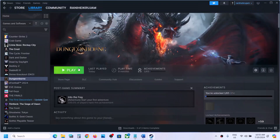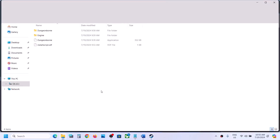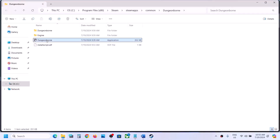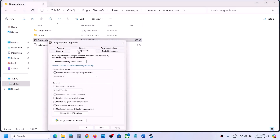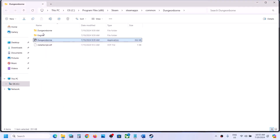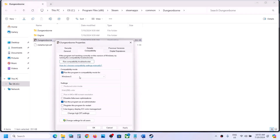The next step is to run the game as an administrator. From the game installation folder, make a right-click on the game, select Manage, then click on Browse Local Files. It will take you to the game installation folder. Make a right-click on the game exe file, select Properties, go to the Compatibility tab, and put a check on the box which says 'Run this program as an administrator.' Hit Apply, click OK, then double-click to launch the game from the game installation folder.